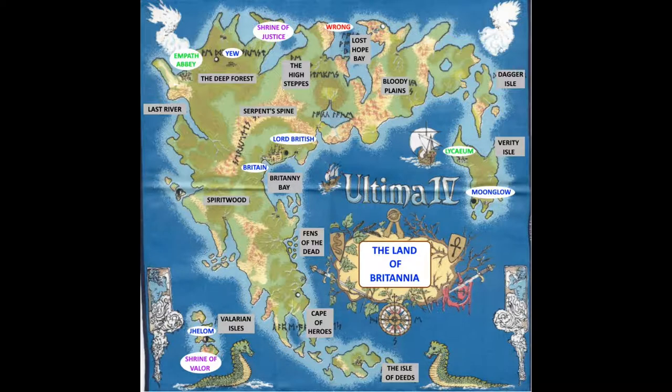The color coding on my map: the towns like Moonglow and Lord British's castle are in blue. The smaller castles like the Lyceum and Empath Abbey are in green. Our shrines are in purple — like the Shrine of Justice and the Shrine of Valor, which is on that lower island. We can actually see it when we come in from the Moongate. So we've got two shrines identified — there are six more to find. And the dungeon, just Dungeon Wrong located so far, is in red.